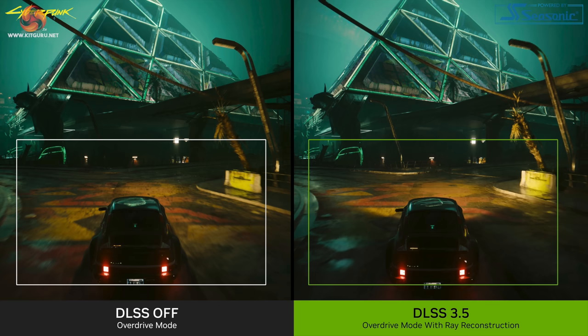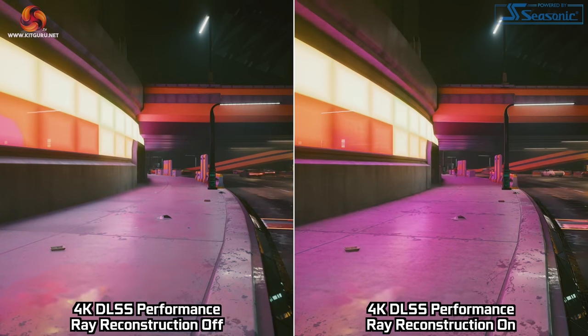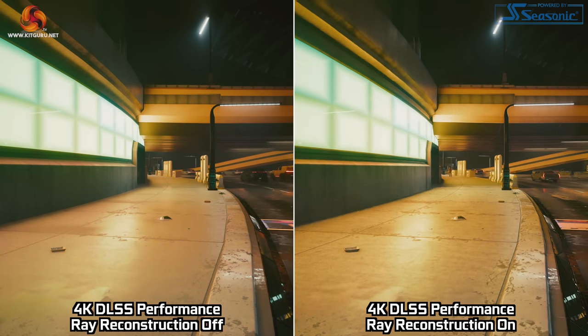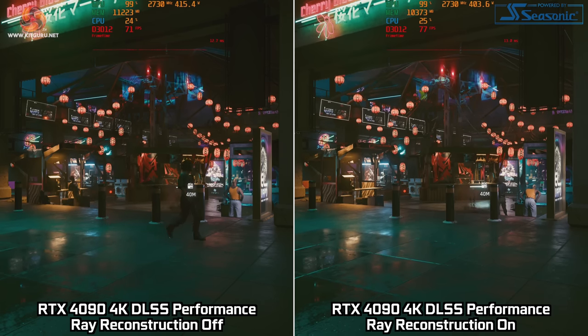Dominic here for KitGuru and today the hotly anticipated 2.0 update for Cyberpunk 2077 has dropped. As cool as that may be from a gaming perspective, we do have a slightly different reason to be taking a look at the game today — with this new update, DLSS 3.5 has also landed in Cyberpunk. In this video we are going to be doing a whole heap of image quality comparisons to see exactly what difference this new technology makes and how it affects performance.